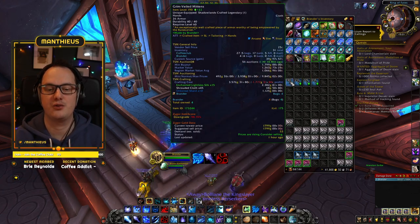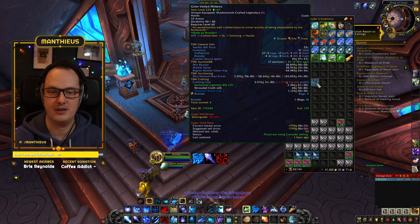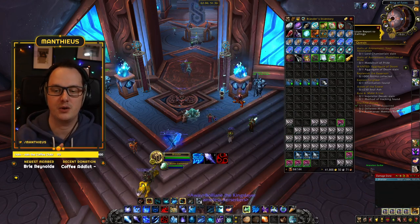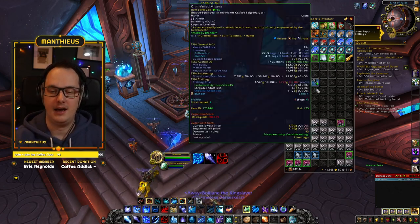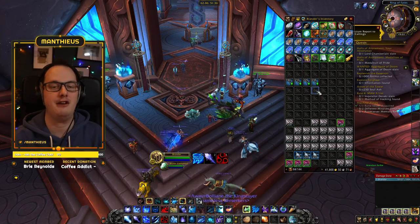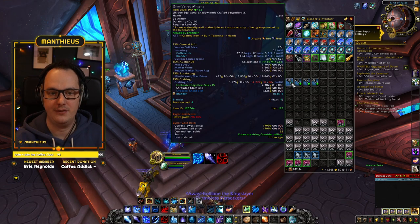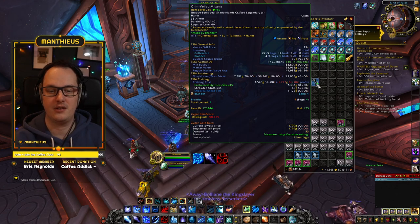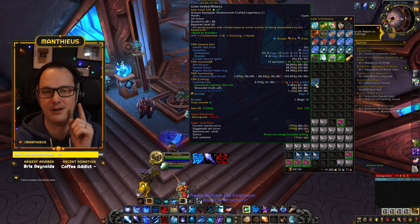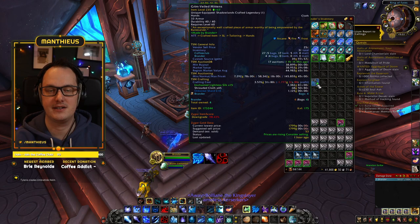So what do I mean when I say TradeSkillMaster is fundamentally broken? We have here in our bags four crafted legendary base items. For the purpose of today's video we're going to be looking at tailoring, because it uses fewer materials and is quicker to explain. We're looking at Grimveiled Mittens at item level 190, 210, 225, and 235. The TSM crafting section claims each one of them has identical crafting cost.